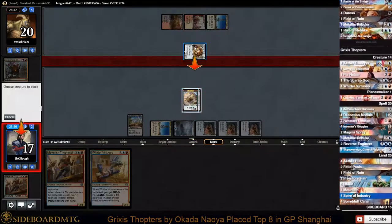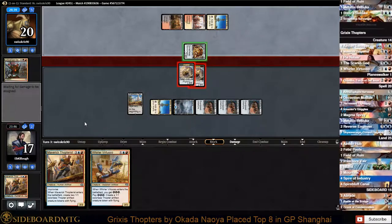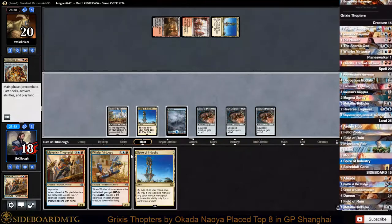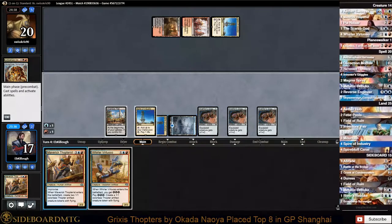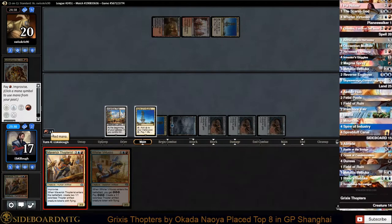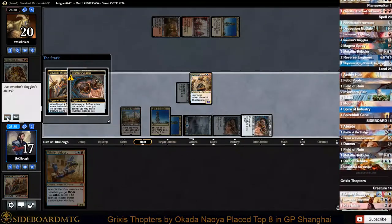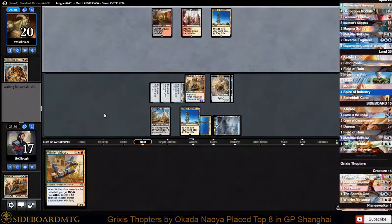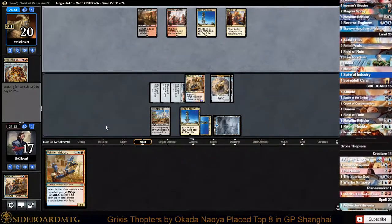We're still going to block because we're just going to make the same play again next turn. Another Spire - we are going to have to take another life. And we will equip, equip, equip - and our board is rebuilt.